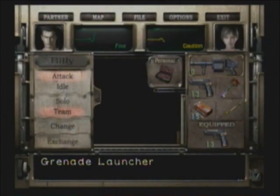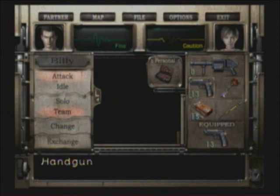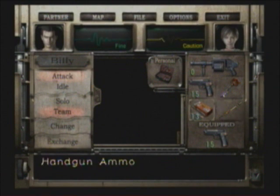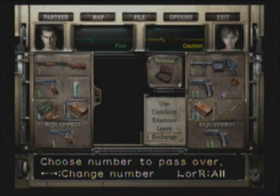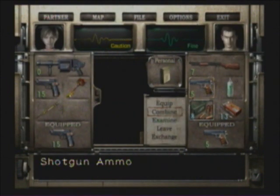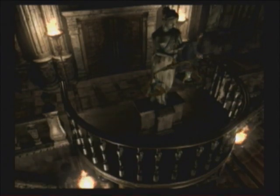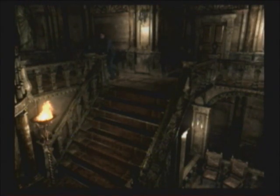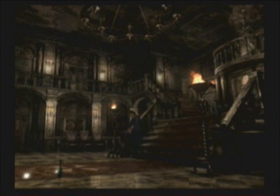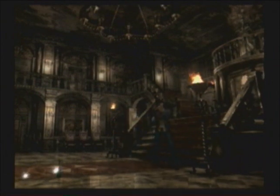There's actually one other room we have to use the facility key on. I think we should go do that first and then we'll take care of this iron needle. Give Billy handgun ammo. Let's reload. Let's go, Rebecca. Where is she? Why isn't she coming? I'll go alone.